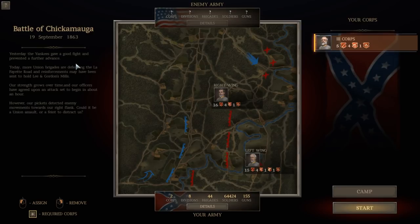Yesterday the Yankees gave a good fight and prevented a further advance. Today more Union brigades are defending Lafayette Road, and reinforcements may have been sent to hold Lee and Gordon Mill. Our strength grows over time, and our officers have agreed upon an attack to set in about an hour. However, our pickets detected enemy movements toward our right flank — could it be a Union assault or a feint to distract us?